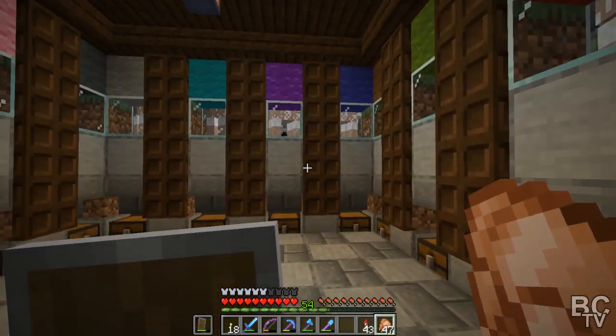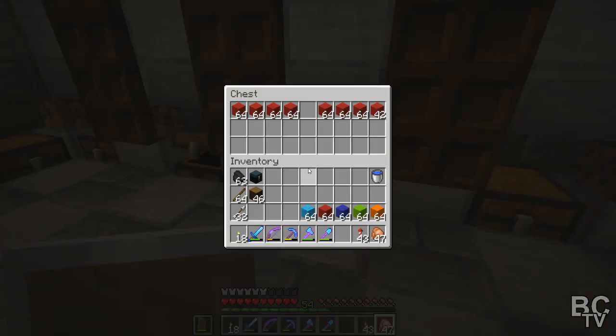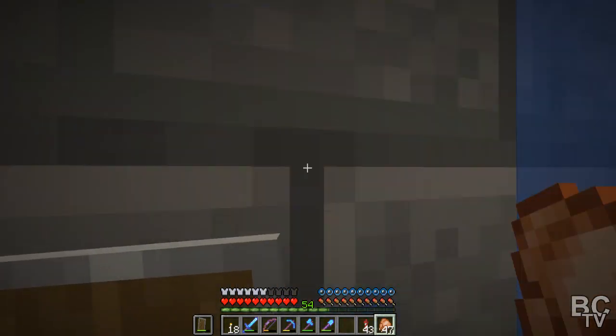Today we're starting off in the wool little workshop over here because I needed to get a bunch of wool. We have a lot now and I need to find a use for it. So what we're going to do is go up top and I'm going to lay out some areas where I want a few builds to go for the village.